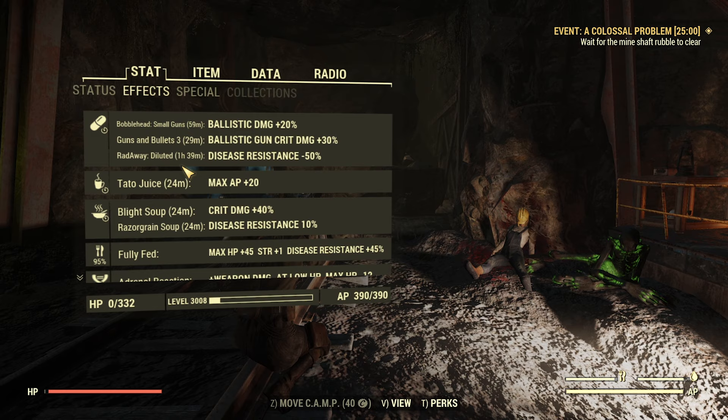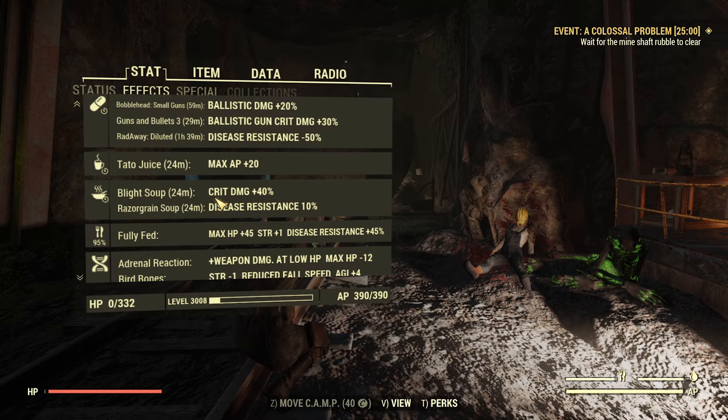I have multiple buffs going on, but the three noted consumables on this list are Small Gun Bobblehead, Guns and Bullets 3, and Blights, since they affect damage.